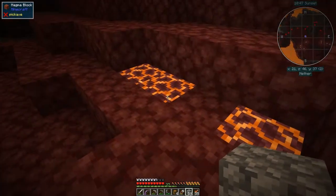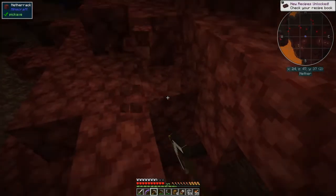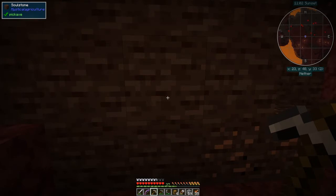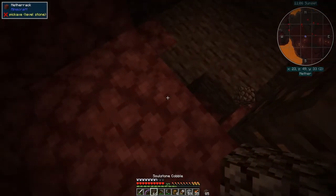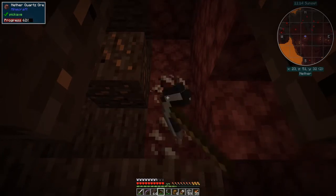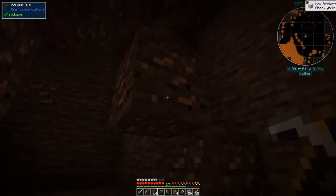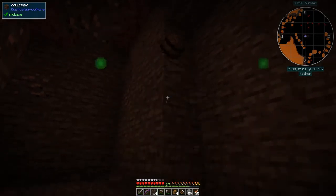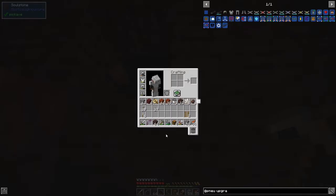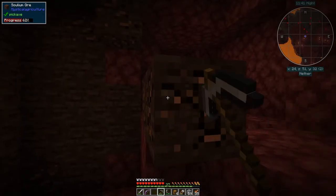There's some magma over here — let's dig that up. We also want soul sand if we can find it. My pickaxe got used up a lot — that's not what I wanted. There's another quartz one. I should have used my diamond pick for this. We also need some soul sand. I got 64 plus 22 of soul sand, which is a reasonable amount. You have to come to the nether to get this, of course.